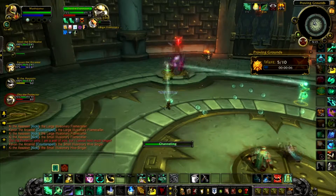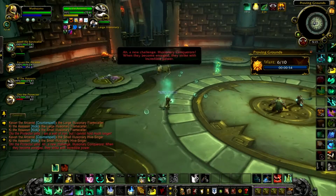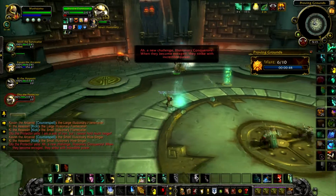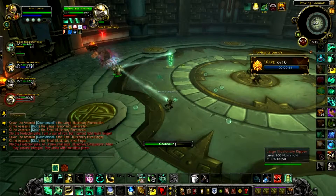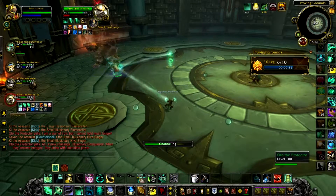As you can see, I really haven't had to focus on myself at all, or even drink my tea. Here are the Illusionary Conquerors we're going to have to deal with. Whenever they enrage - basically whenever they get really big - just be prepared for a spike of damage on the tank. They're the only adds you really have to pay attention to.